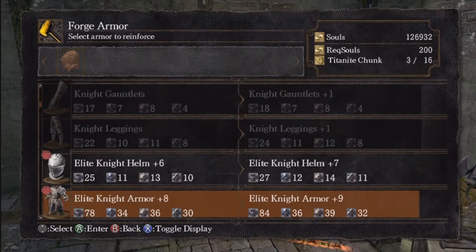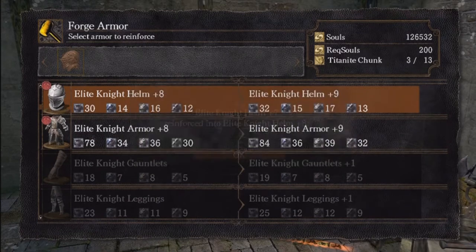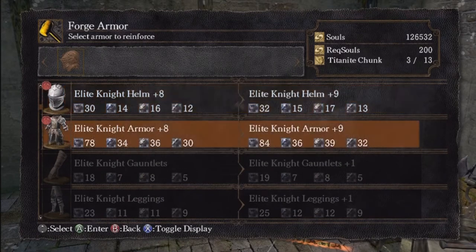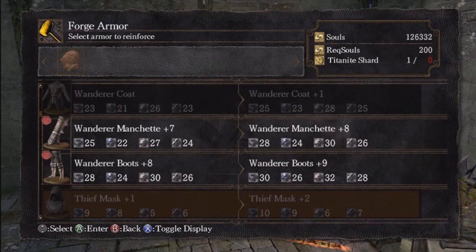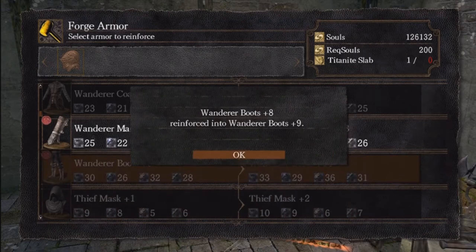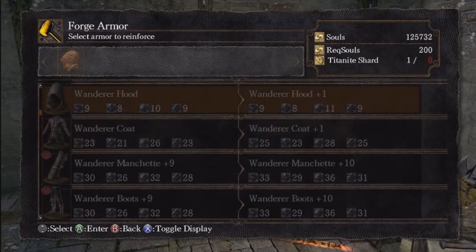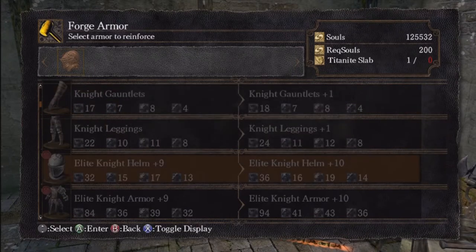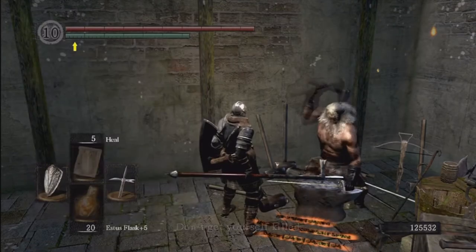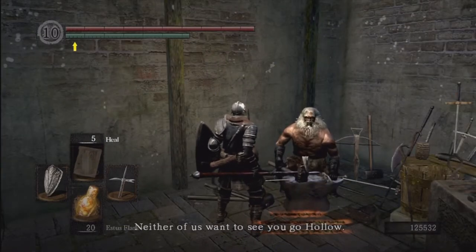I'm going to reinforce some of my armor too since we have all these chunks. I'll get my elite knight helmet up there. I think I might be able to get all my armor up to plus 9. All the armor is plus 9 now. I have two chunks left, and basically you need a Titanite slab to get these up to plus 10. I don't have any more, so plus 9 is good for now.